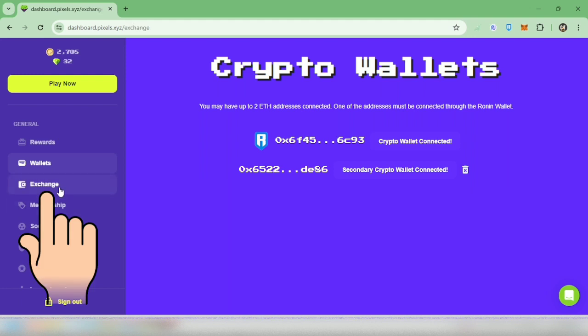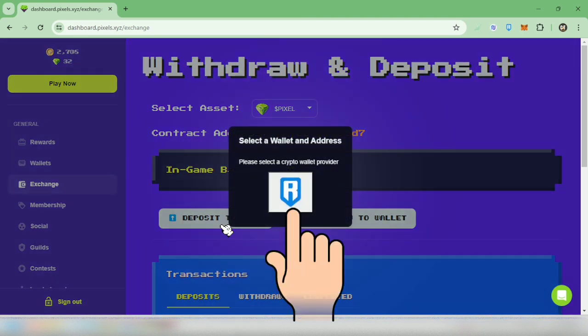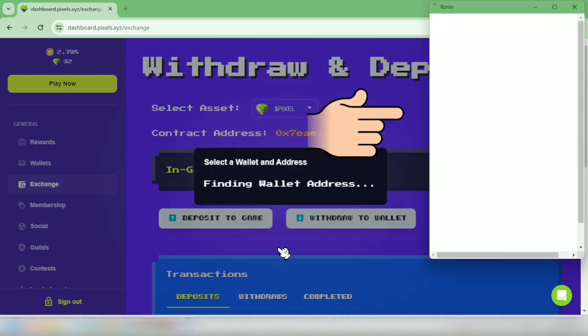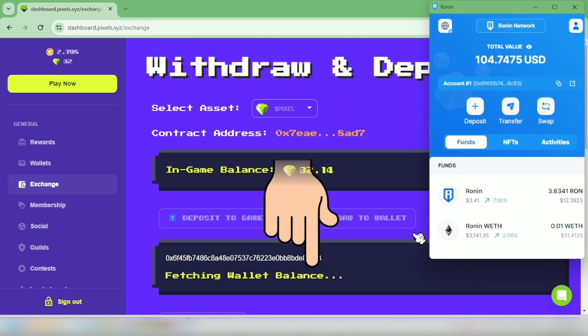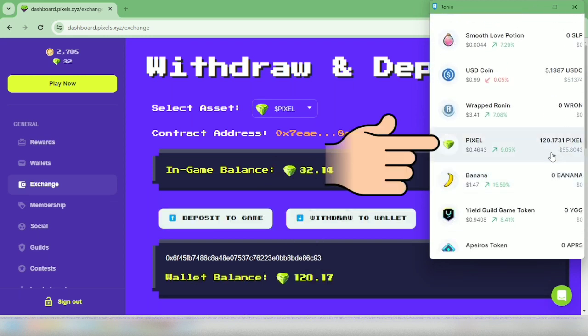Let's go to Exchange. Assets should be Pixel. You can see your in-game balance here. Click 'Deposit to Game,' then click Ronin Wallet. Your wallet will pop up, and your wallet balance will reflect here. I have 120 pixels in my Ronin Wallet.